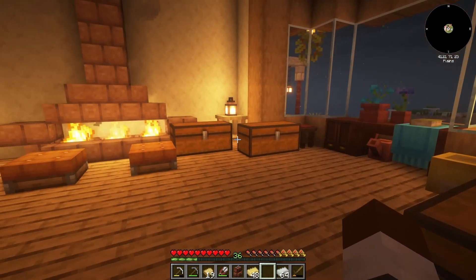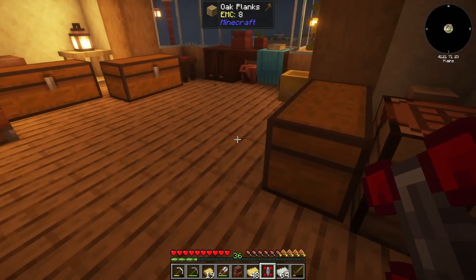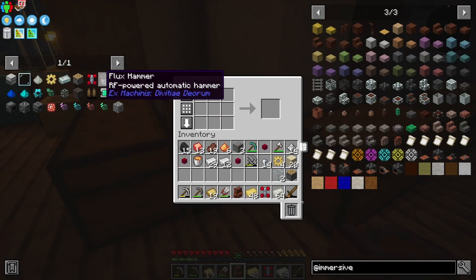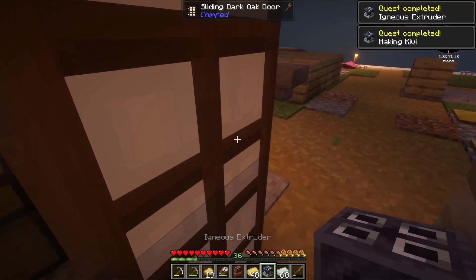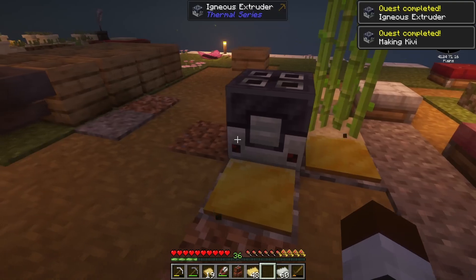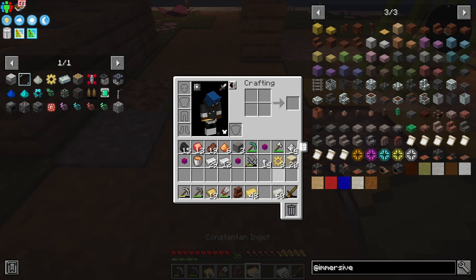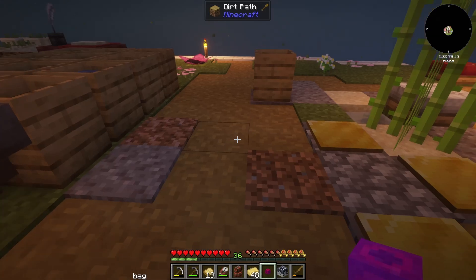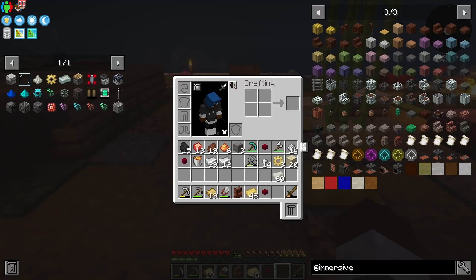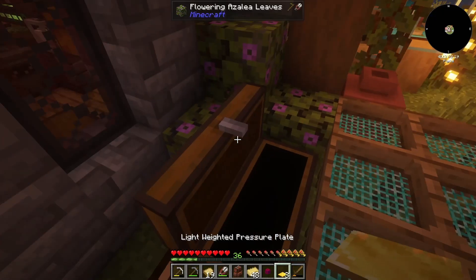Now we've got the envar and the redstone servo, and the piston was already in my bag, so we should be able to make the igneous extruder — and we did it! I'm not entirely sure what this needs, but we're going to put it elsewhere. Note to self: don't let your danks grab all your stuff. We'll grab some more gold pressure plates — I made a few extra.